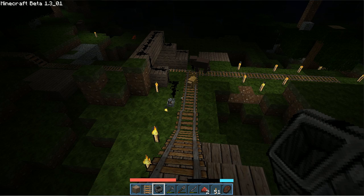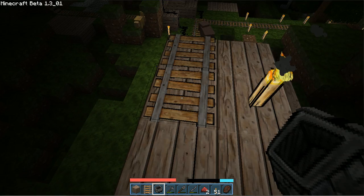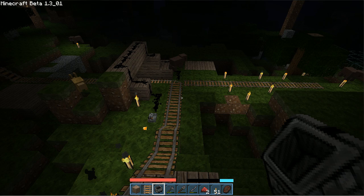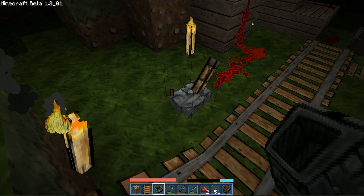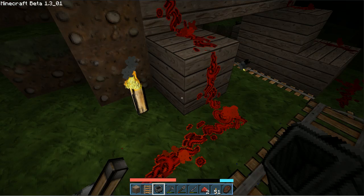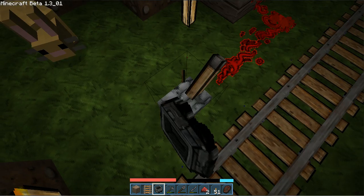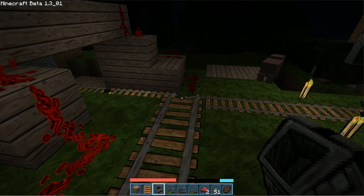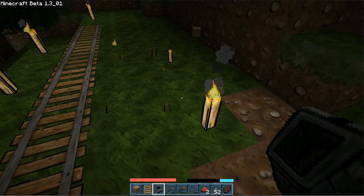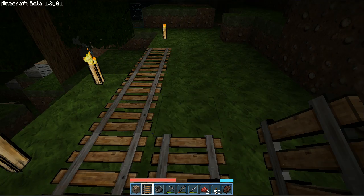First, as you can tell, mine cart tracks or mine cart rail is set up here. Over here I have a circuit set up so when I hit that switch this mine cart track changes direction. I'm also going to be showing you how to make some boosters so when your mine cart starts to slow down you can speed it up.